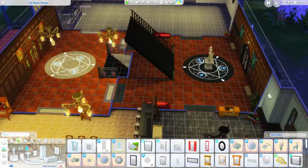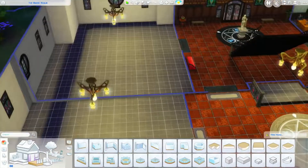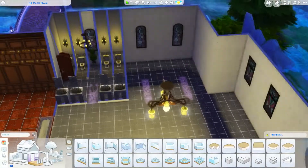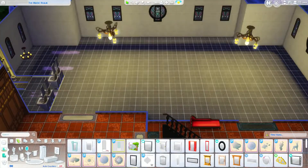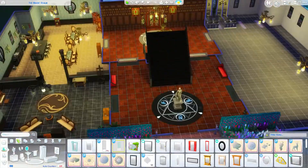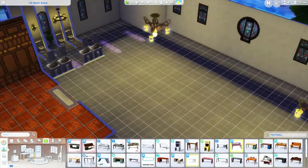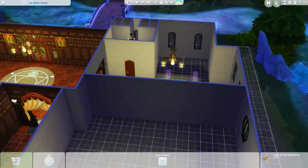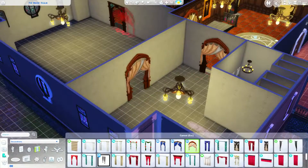Also apparently the Sylvan Glade tree is in build/buy debug - I just need to find it. I wasn't looking hard enough, so I need to thoroughly comb through it. It's really hard to find things especially with all the custom content I have. There are apparently thousands of build/buy live edit objects and I just can't find them.